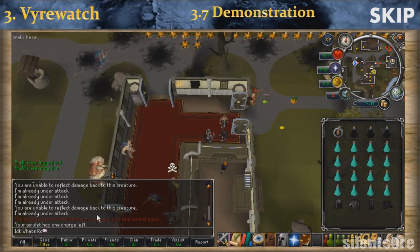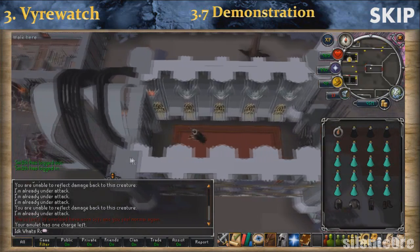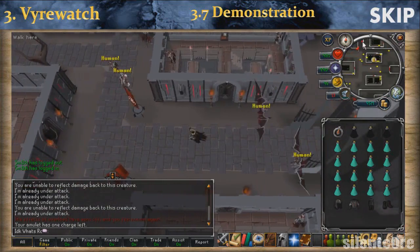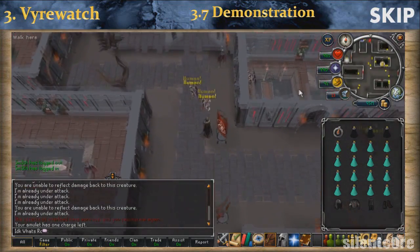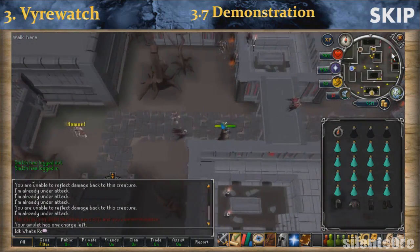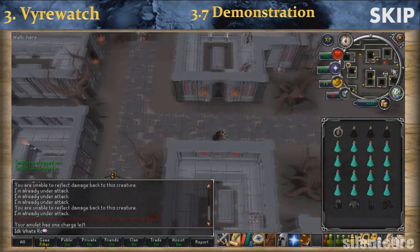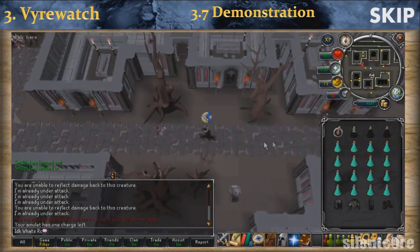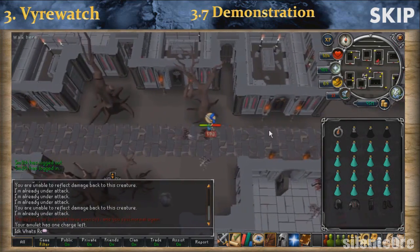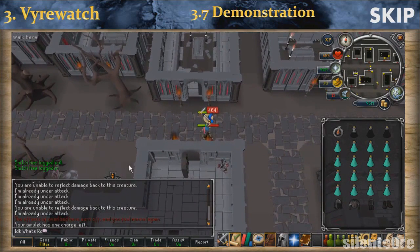Teleport to Darkmeyer city with your medallion and run west, then north, then east to the training spot shown earlier. When you arrive at the spot, turn on your Protect from Melee prayer and your Turmoil — you can put them in the quick prayer so they're easy to click. Don't forget to drink a dose of your overload or extreme potion and start attacking.